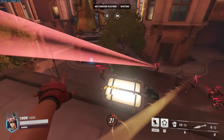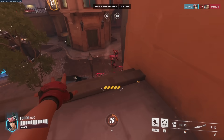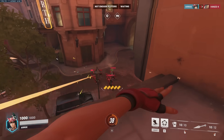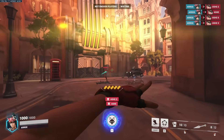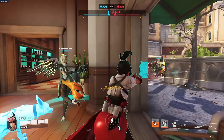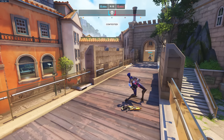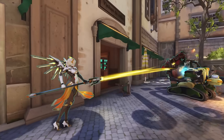Even though Kiriko can climb walls, most of the time it's not the best idea to take the high ground, because the bigger the elevation difference between you and your target, the more you need to vertically adjust your crosshair when your target moves towards or away from you. You will have the best weapon accuracy when you are on the same elevation as your target. You might not always want to stand behind your team spamming at head level, since her kit makes it very easy to go for a quick flank to catch the enemy Ana or Widow standing still and just shoot two daggers into her head.